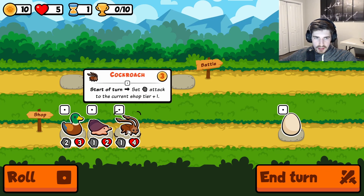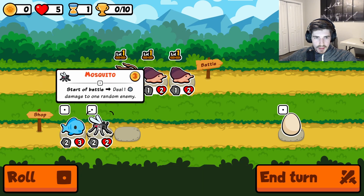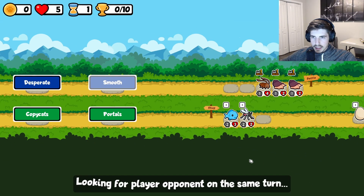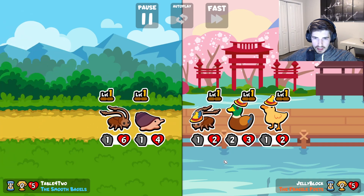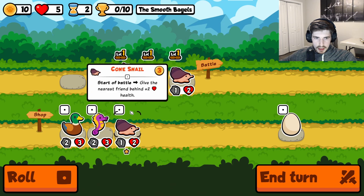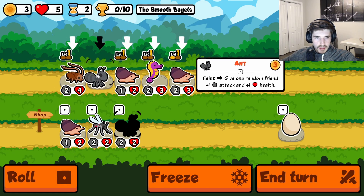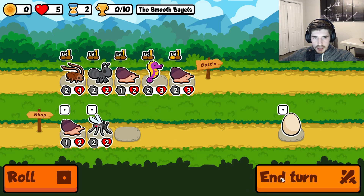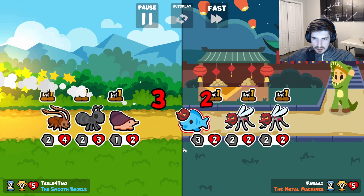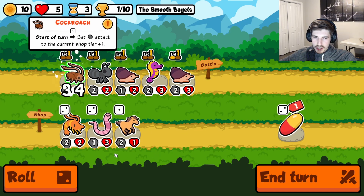Alright, so cockroach did alright for us — not gonna pretend like he didn't. Get a little cone snail action here. Mosquito I sleep on for sure. Let's be some smooth bagels, just plain, nothing on them really — not exciting at all. Alright, jelly block — that was a good fight. I don't even know if the peacock was what got us there last time. I think we just pivoted into the moose and then it worked.